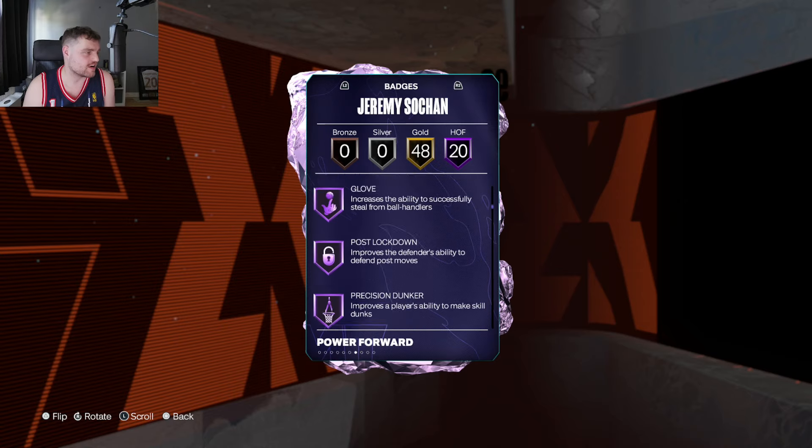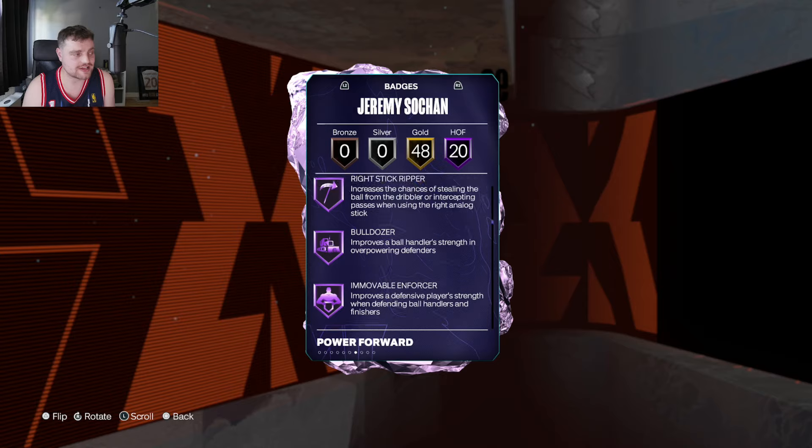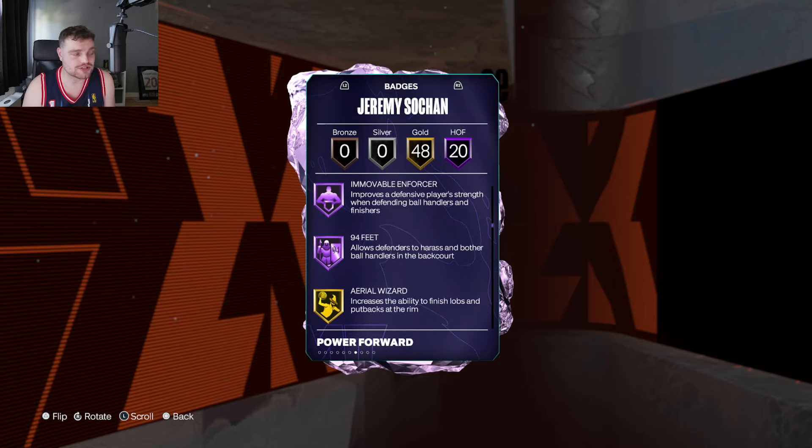He's also got those 20 Hall of Fame badges, including Anchor, Glove, Post Lockdown, Precision Dunker, Blow By Speed Booster, Fast Feet, Right Stick Ripper, Immovable Enforcer, and 94 Feet.